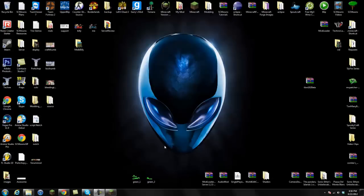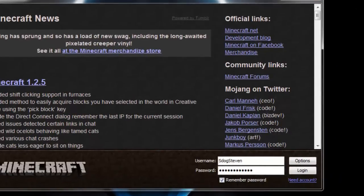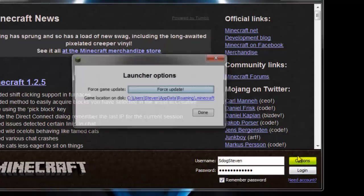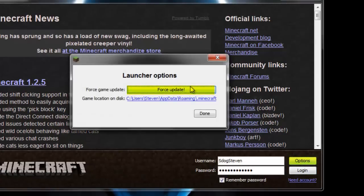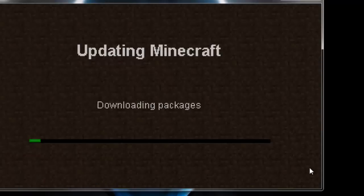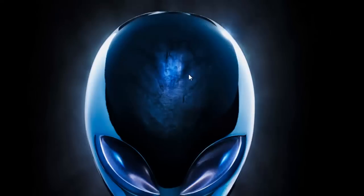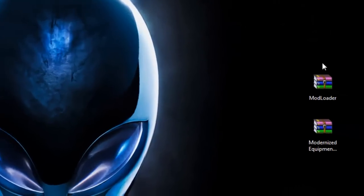This mod is really easy to install so we shouldn't have any errors. The first thing you want to do before installing this mod is go to Options and Force Update the game. The reason is that if you have mods currently installed, always back them up because you never know if this mod is compatible. If it's not compatible you'll get a black screen. So go to Options, Force Update, and login to download a brand new Minecraft jar.